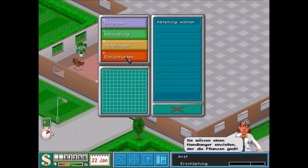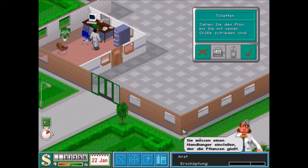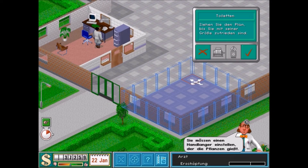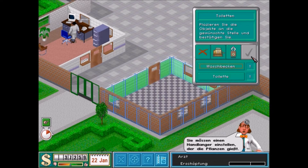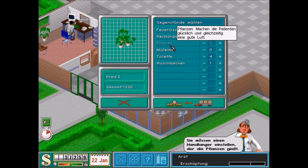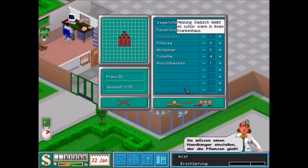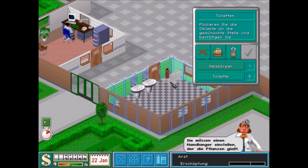Erstmal baue ich hier noch ein paar sanitäre Anlagen, damit die Gäste auch ihre Notdurft verrichten können. Auch hier machen wir Fenster rein, damit man den schön beim Pullern zuschauen kann – nicht falsch verstehen, das soll jetzt kein Fetisch sein oder so. Das ist einfach nur als Spaß zu verstehen. Diejenigen von euch, die mich vielleicht schon das eine oder andere Mal gesehen haben, denen dürfte das ohne weiteres klar sein.